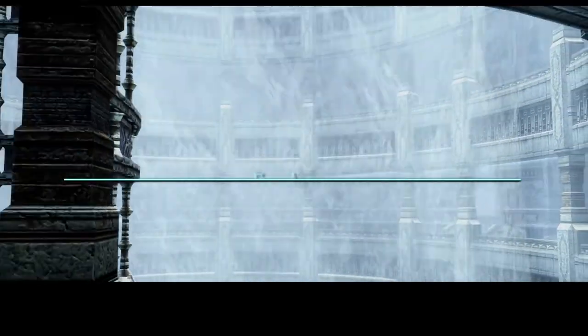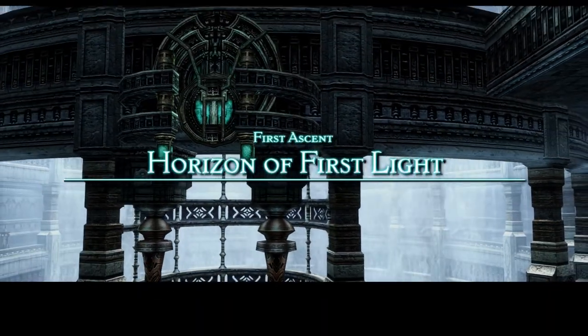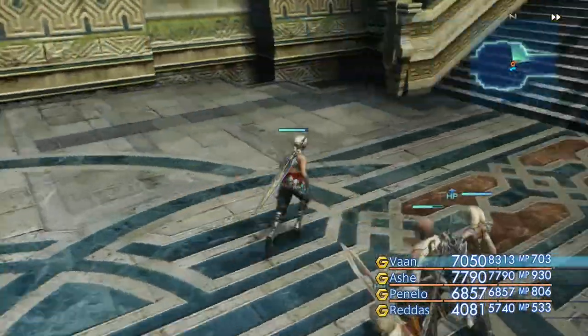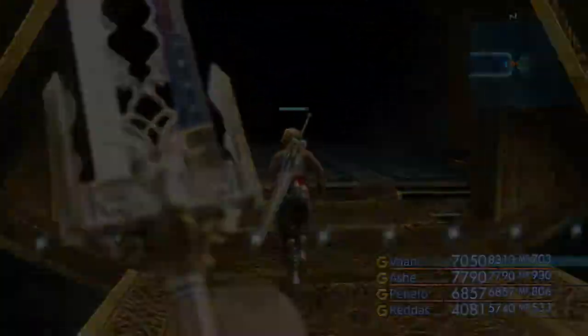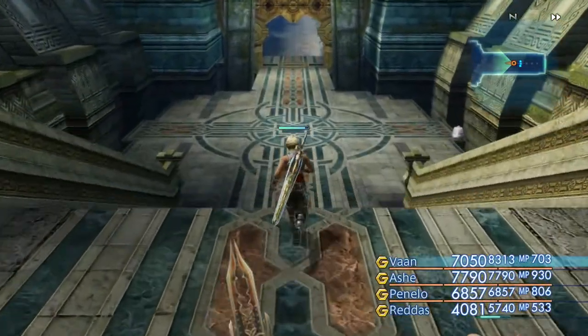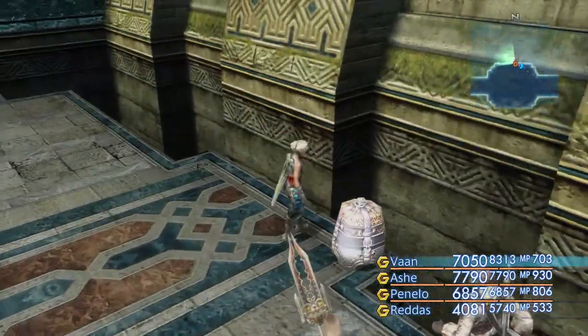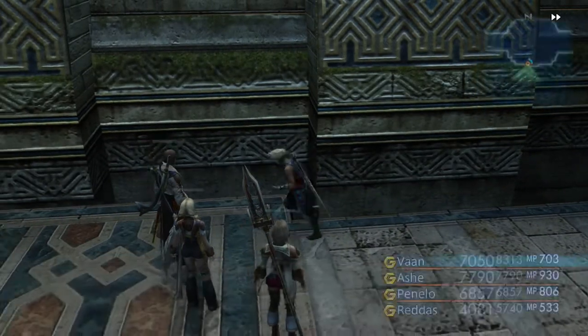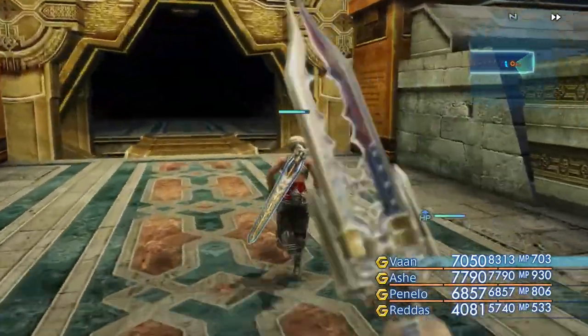Now that we can't skip that cutscene, we're in the Pharos, First Ascent, Horizon of First Light. But before we continue, let's go back and get those other chests I was talking about. I think they have a 25% chance of spawning, so let's go back and try this again. Okay, they're both here. This one is Bubble Mote, and this one is what everybody wants — Berserk Armlets. So now I have two sets, and I haven't been using them lately, but focused on other things.